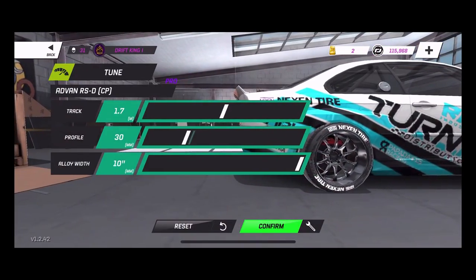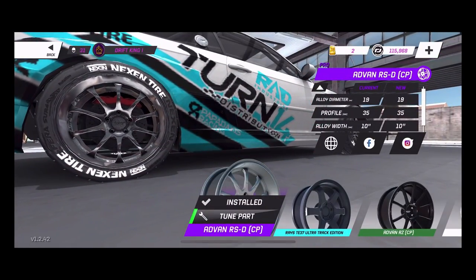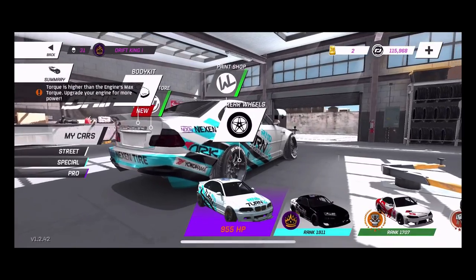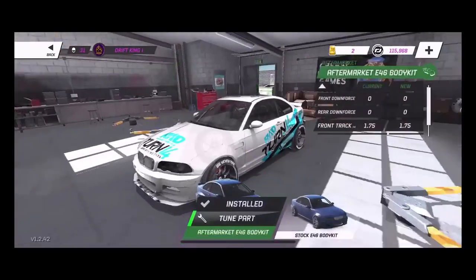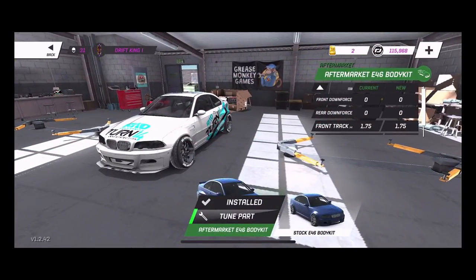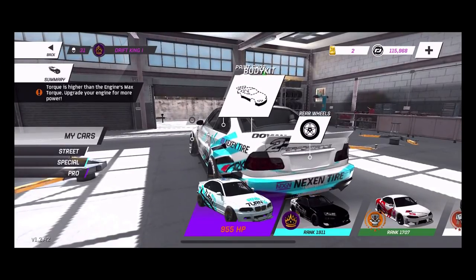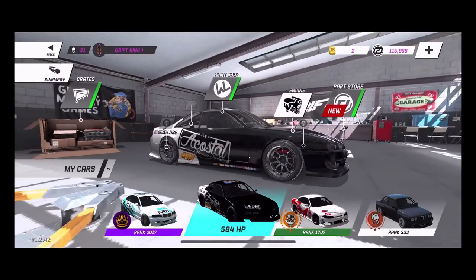For rear alloys we are running a 17/30 and a 10 inch wide rear wheel — a smaller profile but a wider wheel so they look about the same diameter. For body kit we are running zero downforce all the way around. That is my E46 setup.